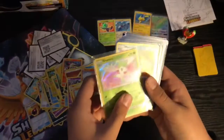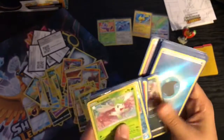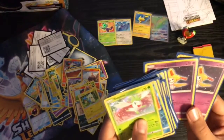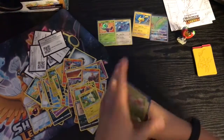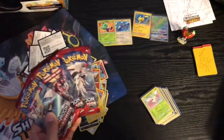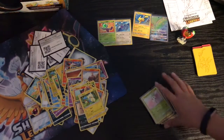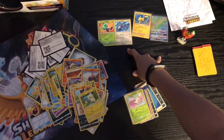So we got Shaymin, Minun, Yveltal, Marshadow, Mushroom, Hoopa, reverse, Pokemon Breeder, Shining Kilowattrel, we got two Shining Jirachis! This is it for this amazing video. If you guys want to see more of this, subscribe and leave a like. If you watched the full video, comment down 'watched the full video' so I'll know. Don't forget to like, subscribe, comment, share - peace out!